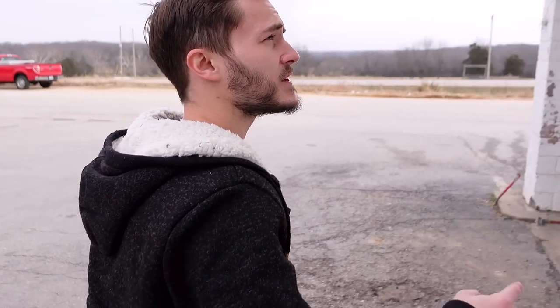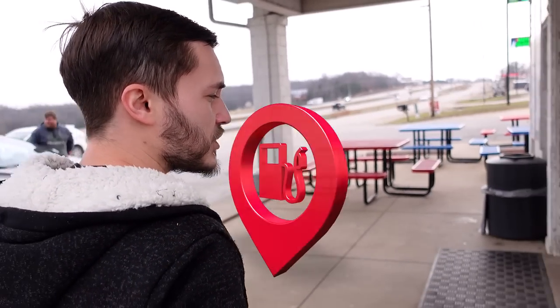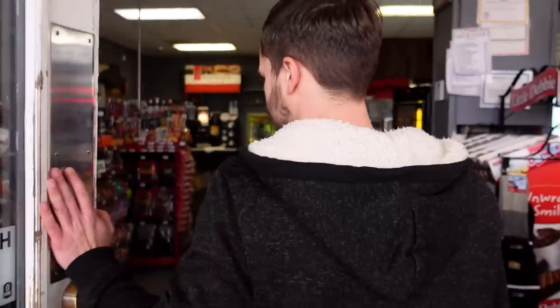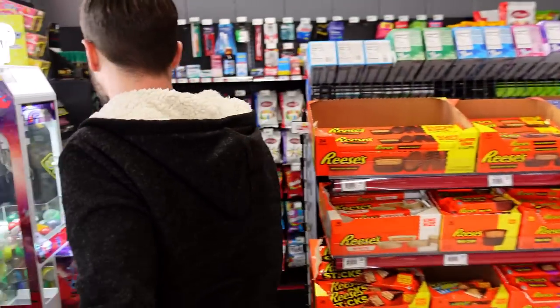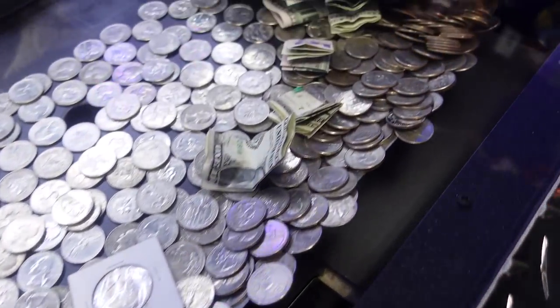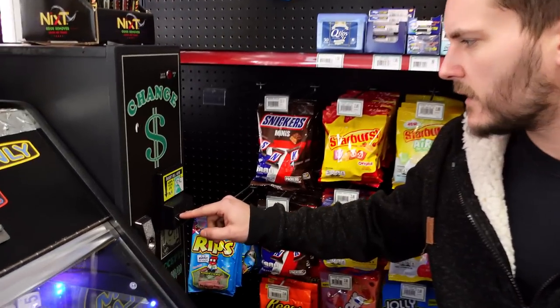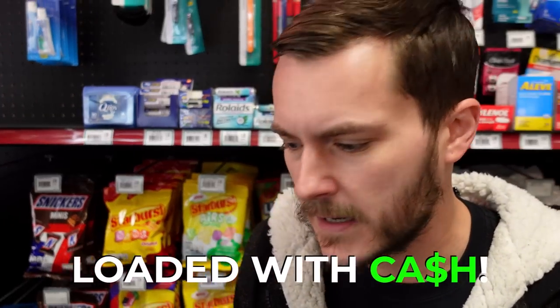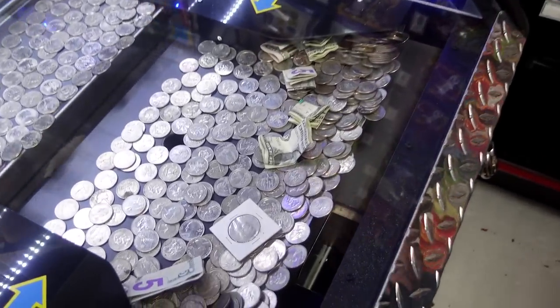Here we are at our next location — Speedy B's, a really cool gas station. Let's go inside and see how much our coin pusher made, and the claw machine too. You can tell it's been played quite a bit. The changer is not flashing — that means it's empty, which means the pusher is loaded. We've got to get inside this pusher and see how much it made.